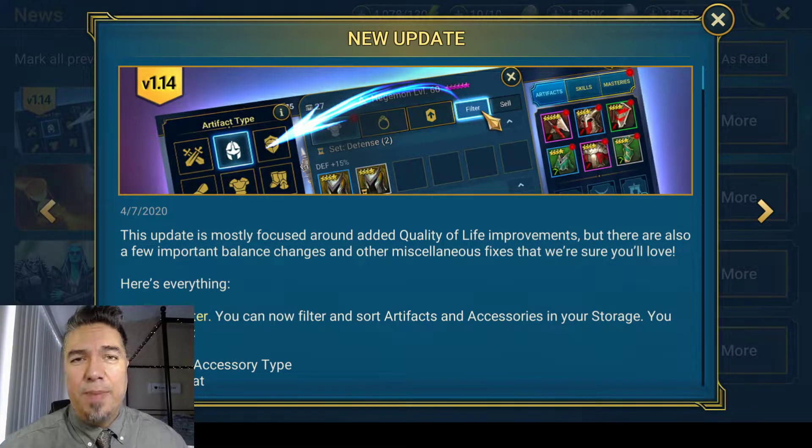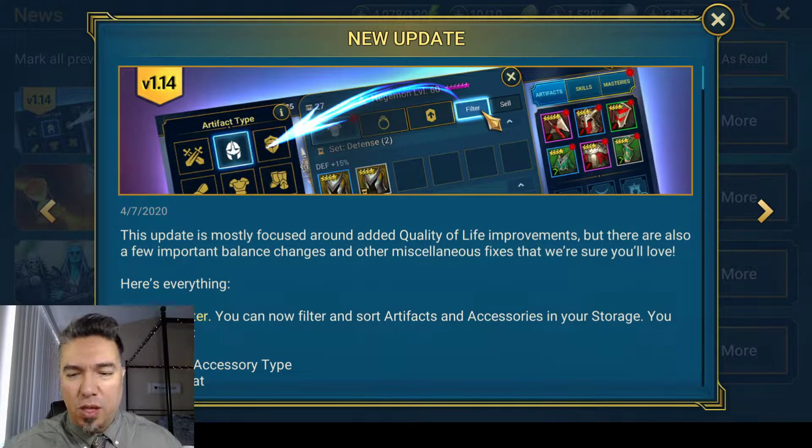Greetings and salutations! Second Star Wright back with more Raid Shadow Legends. Today patch 1.14 has dropped, bringing with it a slew of quality of life improvements, just as they say in the news update. There's some stuff that disappoints me a bit, but we won't dwell on that immediately. We will go into the stuff that is more awesome.